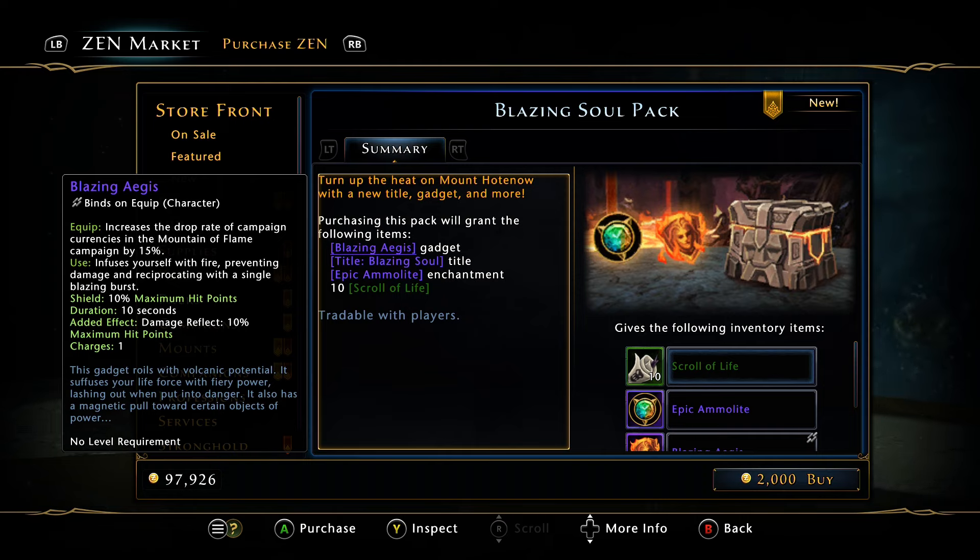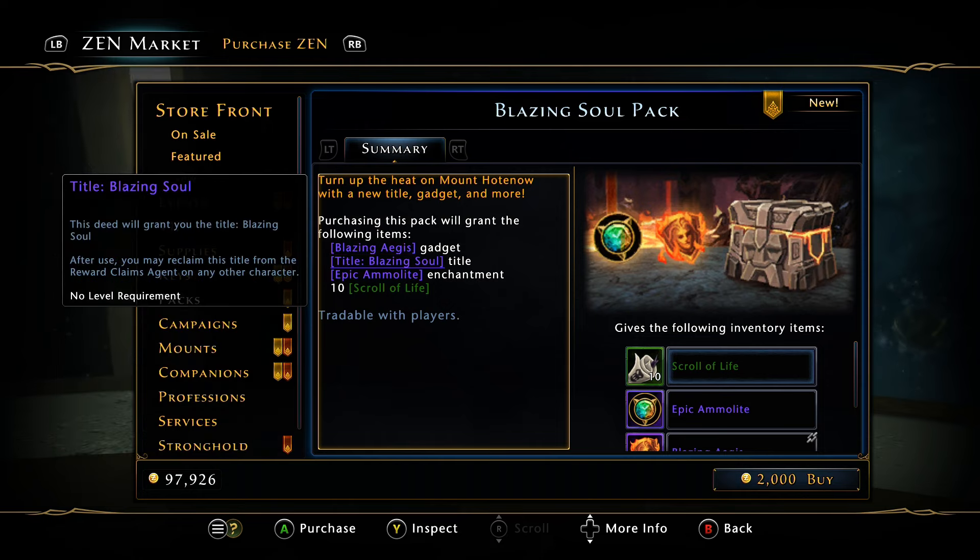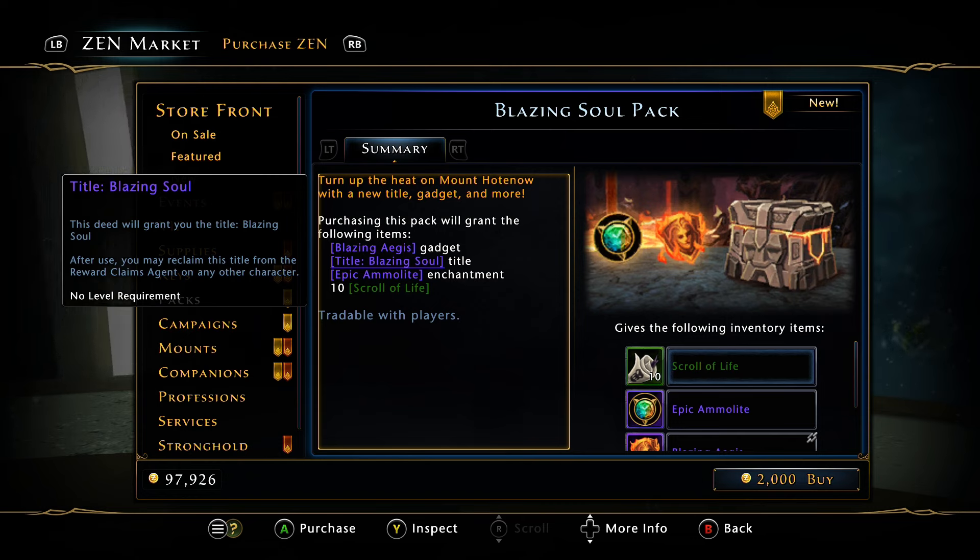I'm assuming the 'charges' refers to the damage reflect — so you won't be able to get hit multiple times with the effect active. The very first time you get hit, you lose the effect, so it only reflects 10% on one hit. Either way it's an interesting new item. I'm sure it's broken — Cryptic can't code anything properly anyway.